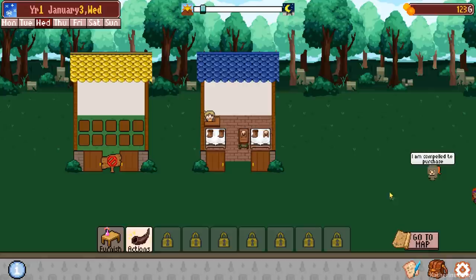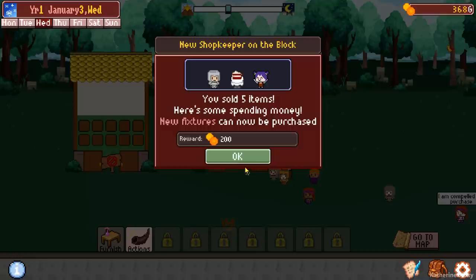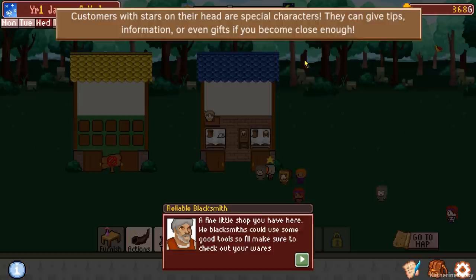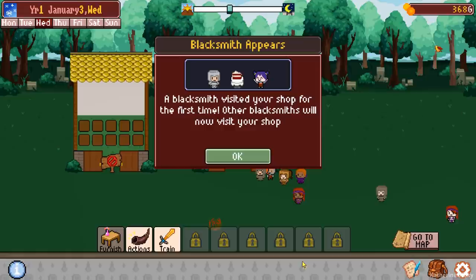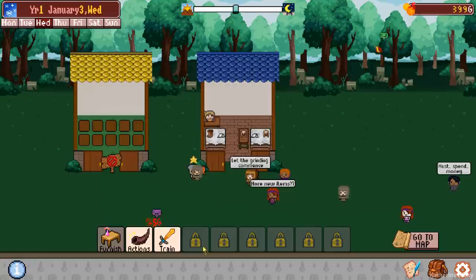At first I didn't understand, but you don't have to go to the dungeon every day. If you have stuff to sell you might as well sell it if it's the right category. You can also later craft items, put items together. Customers with stars on their head are special characters — they can give tips, information, or even gifts if you become close enough. There's a reliable blacksmith: 'A fine little shop you have here. We blacksmiths could use some good tools.' We've unlocked the training grounds.